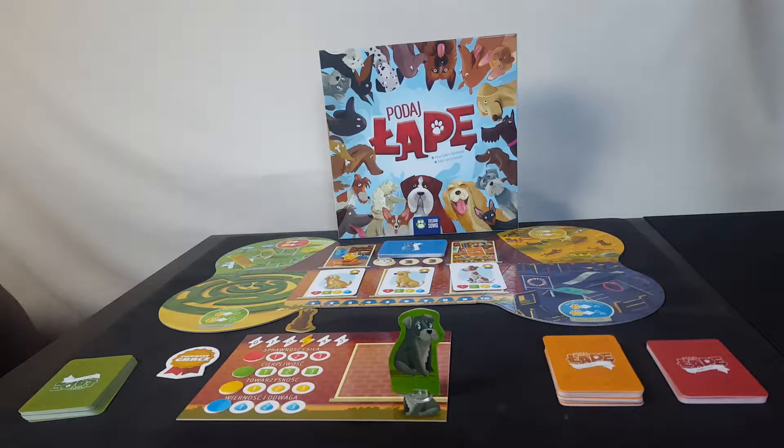Today I want to share with you this short video about this game called Podai Wape, which means 'give me the paw.' It's a game about dogs where we work in a shelter and try to find the perfect dog for each family. It's a very cute theme and I haven't played a game like this before. It's a game for children and families — a good take on worker placement, probably one of the first worker placement games for young children.